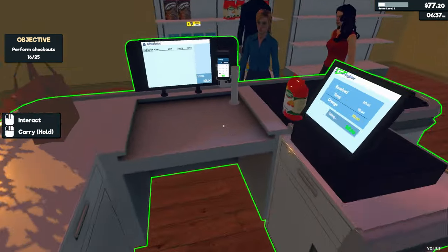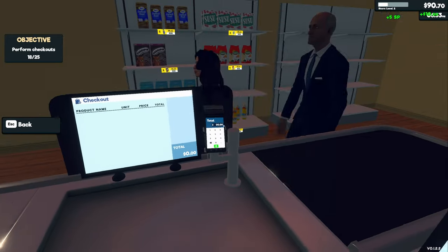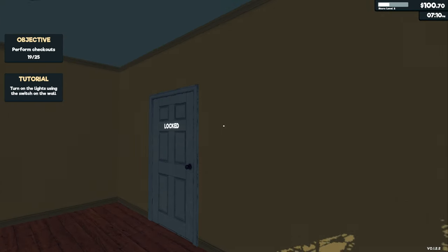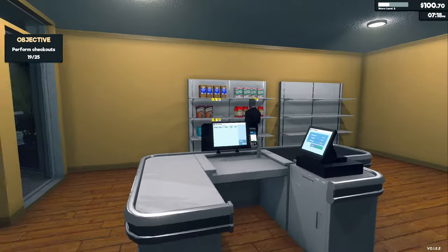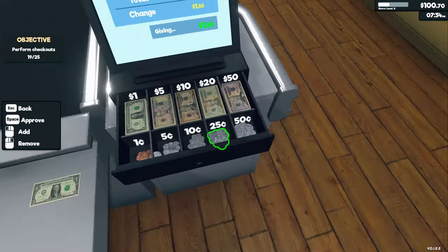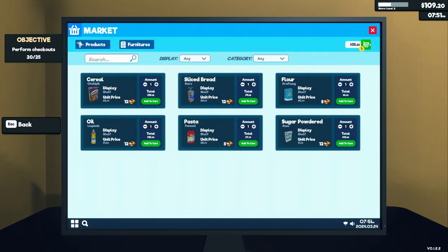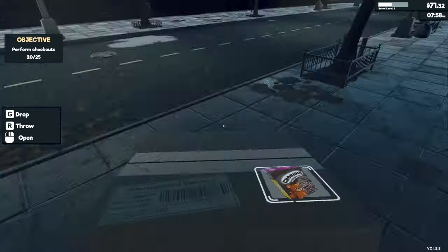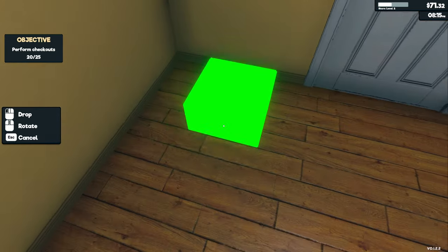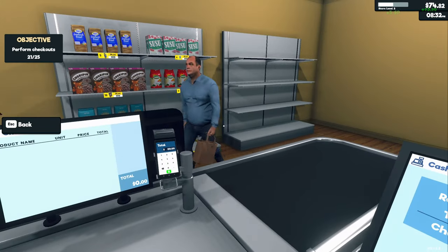We currently only have 77 dollars. There's a bit of a queue forming — let's get through these card payments. Turn on the lights using the switch on the wall — that's much better. Our stock level looks okay. Let's buy more cereal — go to the main screen and purchase. The display is full. You can close the box back up and use G to place the box on the floor since we don't have storage yet.